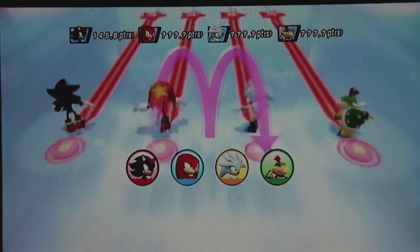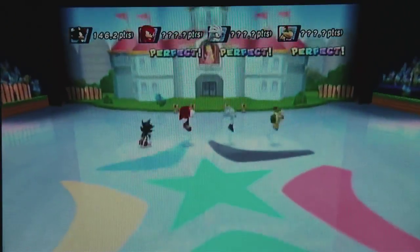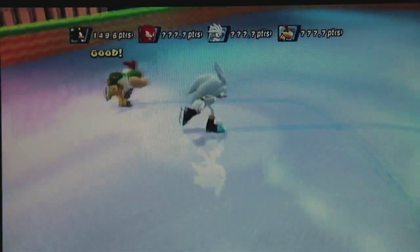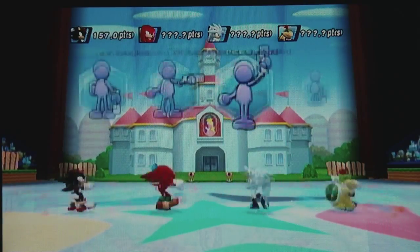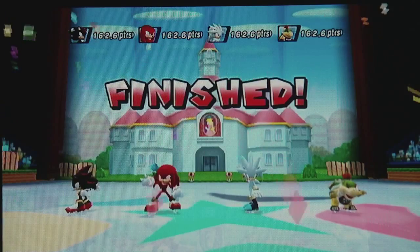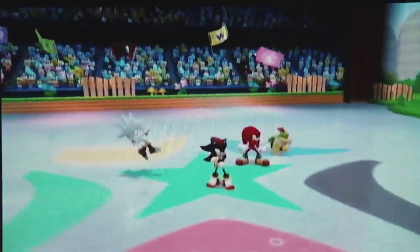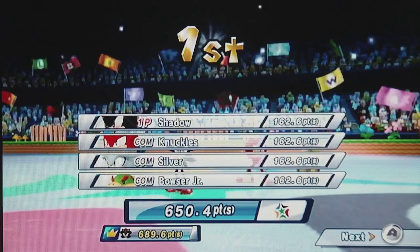You're just supposed to make an M that stands for Mario. Oh darn it, I missed it. Let's hit the rear lights. Spin at the end and then you do your pose. I think I beat my score — I don't know, I forgot my score. Nope, I didn't beat it.